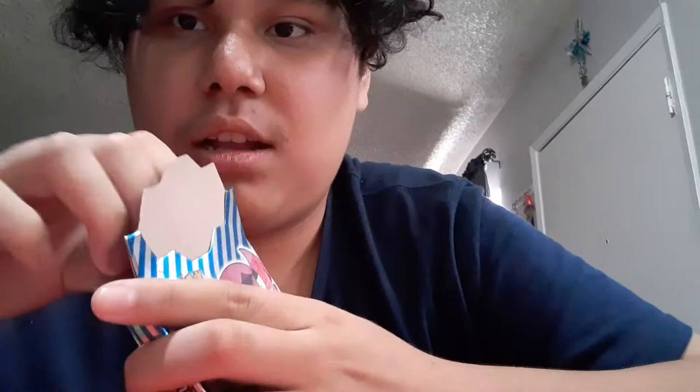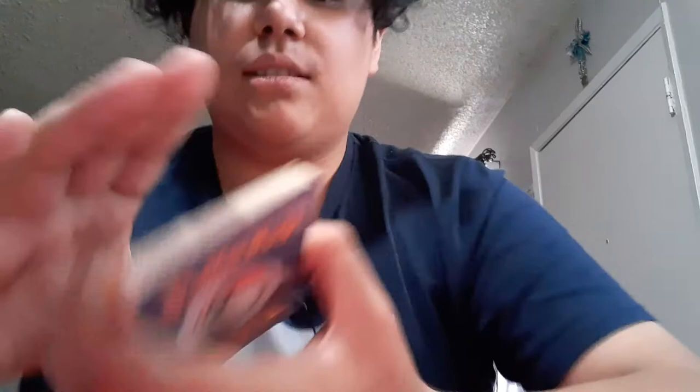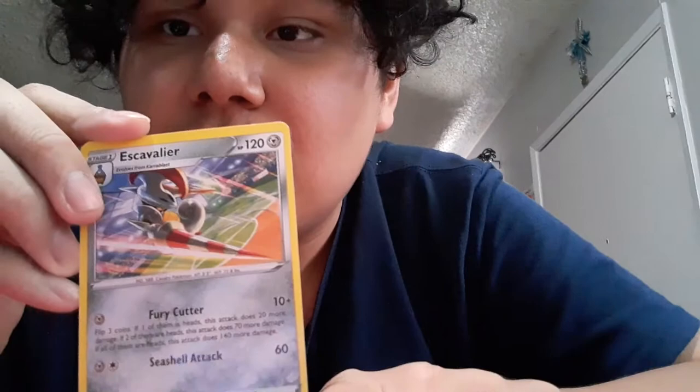When you get Pokemon cards, how are you supposed to store them? Like, I know you're not supposed to put them with the image facing downward. Here we have Spinarak with Hangdown and Sting. Here you go — just put it in any order, it doesn't matter. Some super Pokemon fans are going to hate me in the comments for it. Another Flygon — has basically the same moves.